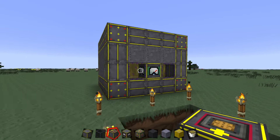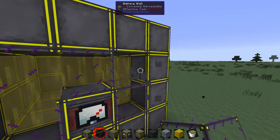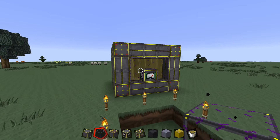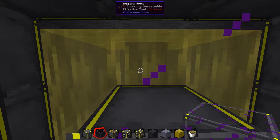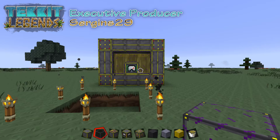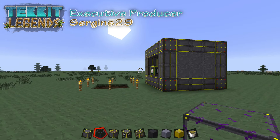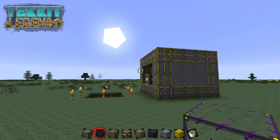And there you go, folks — that's how you build it. You could replace any of these battery walls with glass and they'll work just fine if you want to look inside and check out the magic as it's happening. Hopefully you found this video helpful. If you did, please give it a thumbs up. Let me know in the comments what else you want to see covered in my TechItLegends guides. Until next time, thank you all for watching — God bless you, and I'll see you later. Bye.